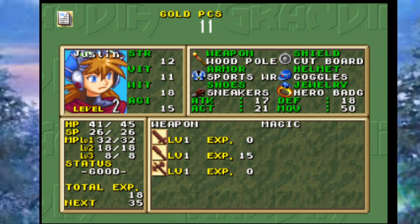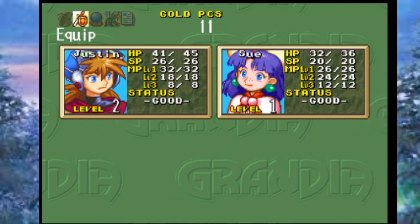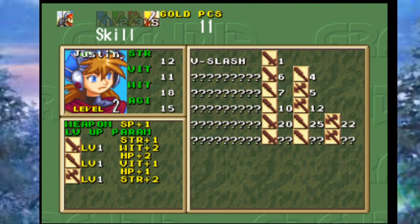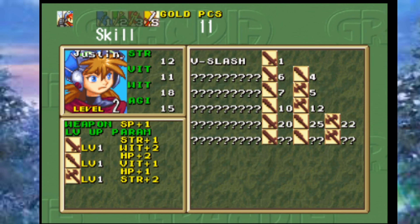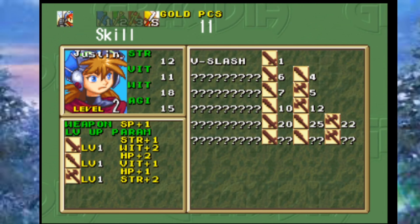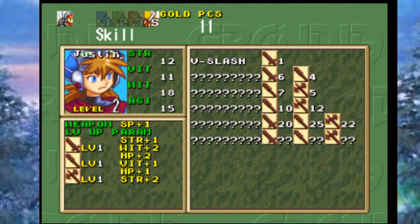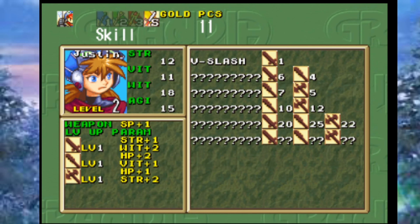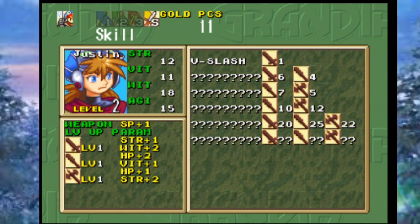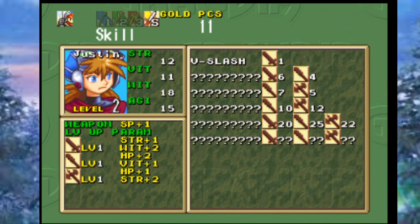The separation between Wit and Agility is very important in this game — I personally prioritize Wit more than Agility. Now, weapon experience is also key: right now Justin is using a mace-type weapon and he's level one in it. Every hundred experience points gets you to the next weapon level. In the last battle he got about 14 experience, and once he hits level two he'll permanently gain two points of HP and one point of Vitality.